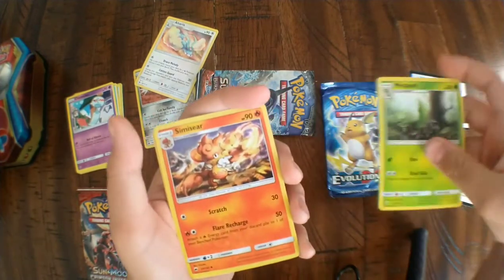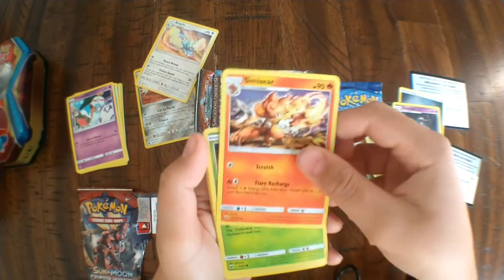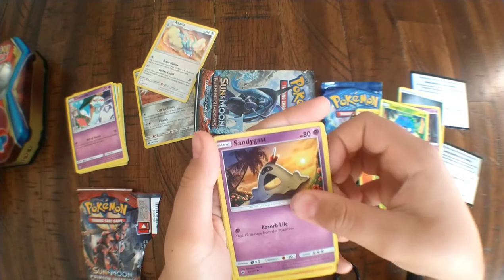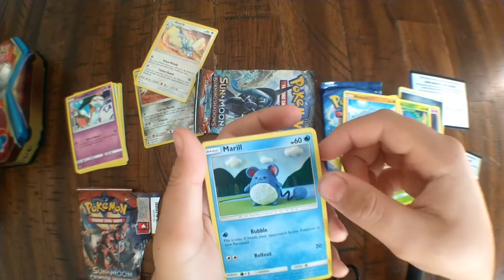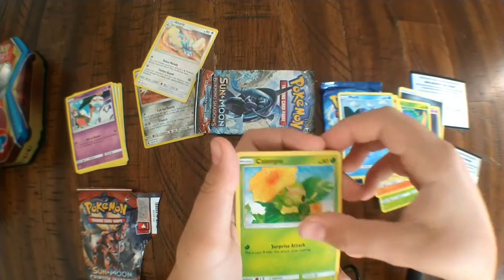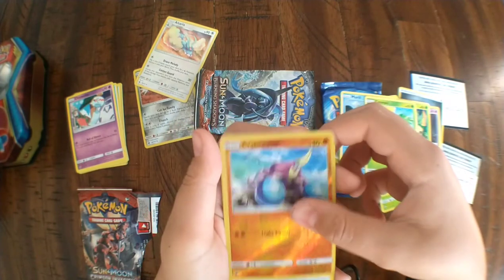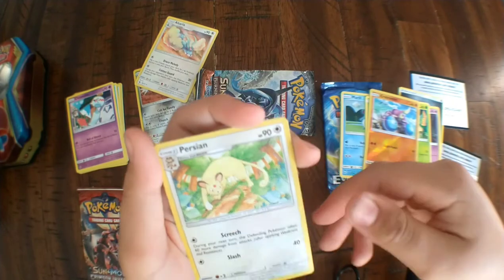Metapod, Simisear, Tangela, Sandygast, Furfrou — it's like a knitted version — Caterpie, reverse holo Crabrawler, and Persian. Persian! Wow, I actually like this card, it's pretty cool.